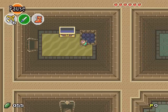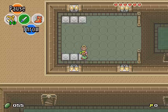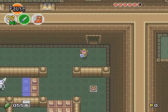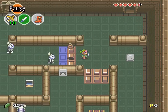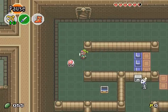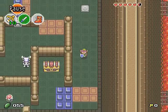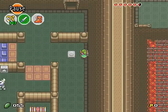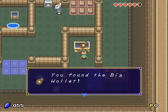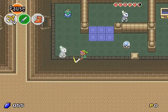Let's go there. And now that you have the Pegasus shoes, you can get through this — shoot an arrow and just run! You found the big wallet! So yes, there are two big chests in this dungeon, and now you can hold up to 300 rupees.